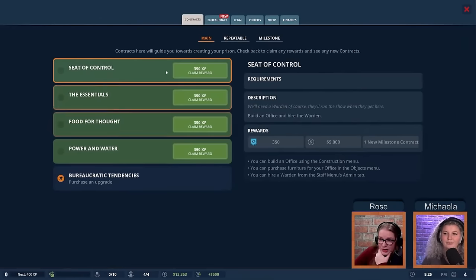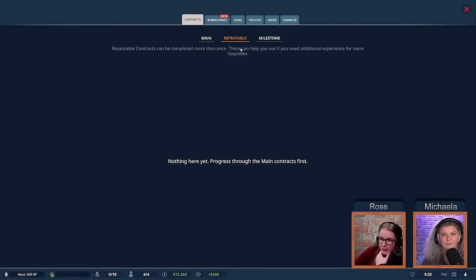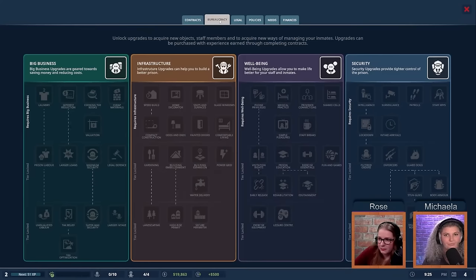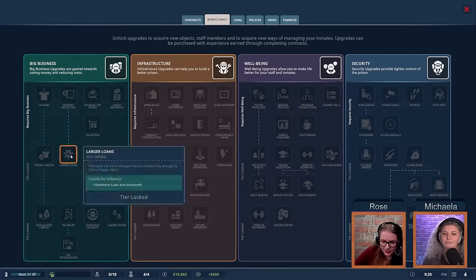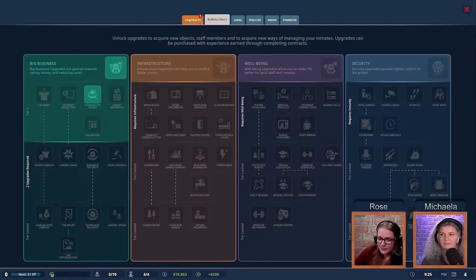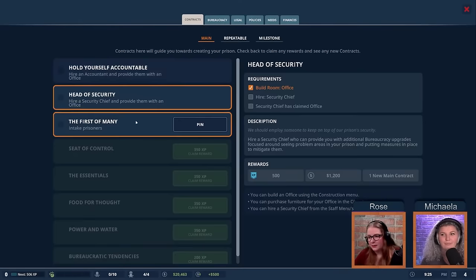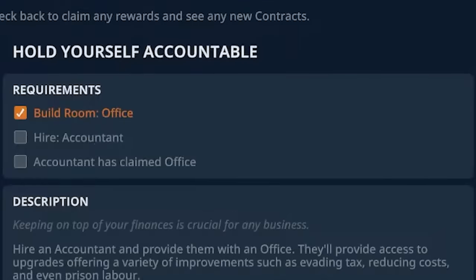To unlock more items we go to Administration and look at bureaucracy. We've done things like build an office and hire a warden, earning XP and cash, and we get new milestone contracts. Milestones reward things like reaching 30 staff for 500 XP and 1K cash. We currently have two bureaucracy points, and our next unlock is only 51 XP away. We're going to go with Big Business and Cooking the Books, then grab Security — unlocking these opens up two more options: building an office and hiring an accountant.